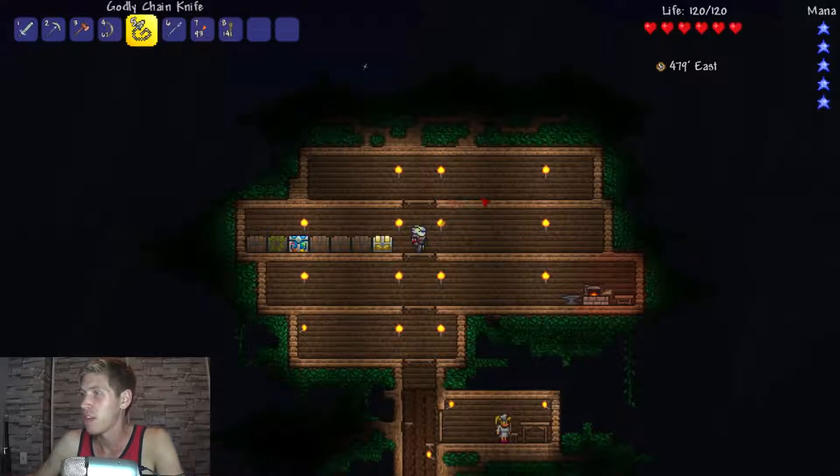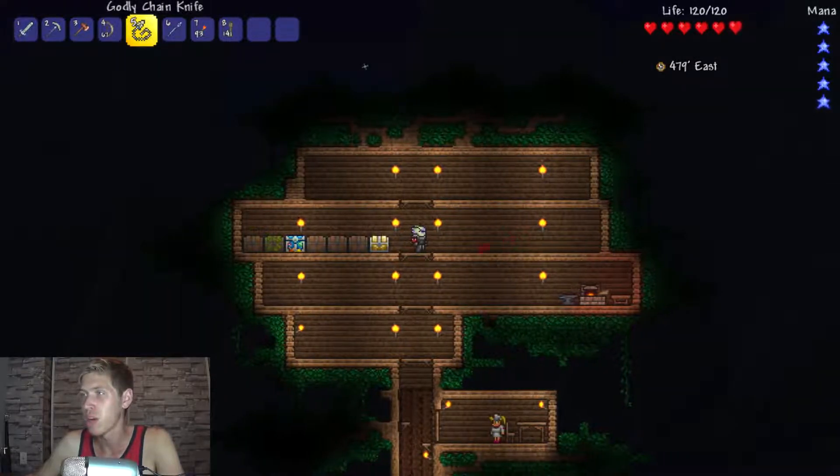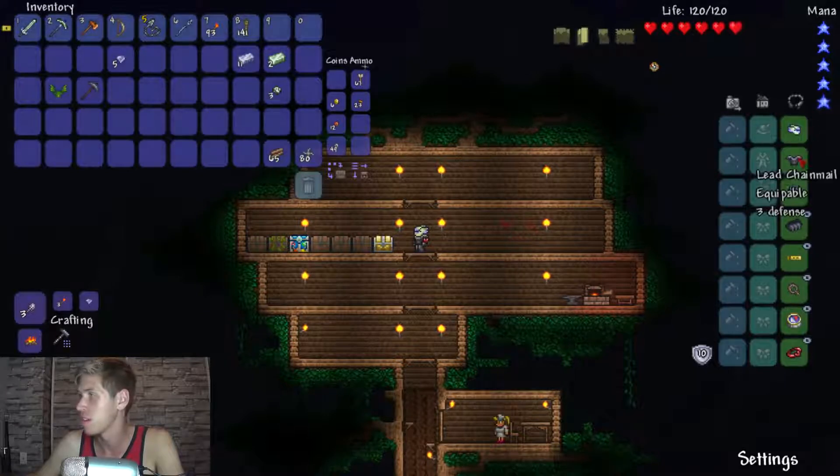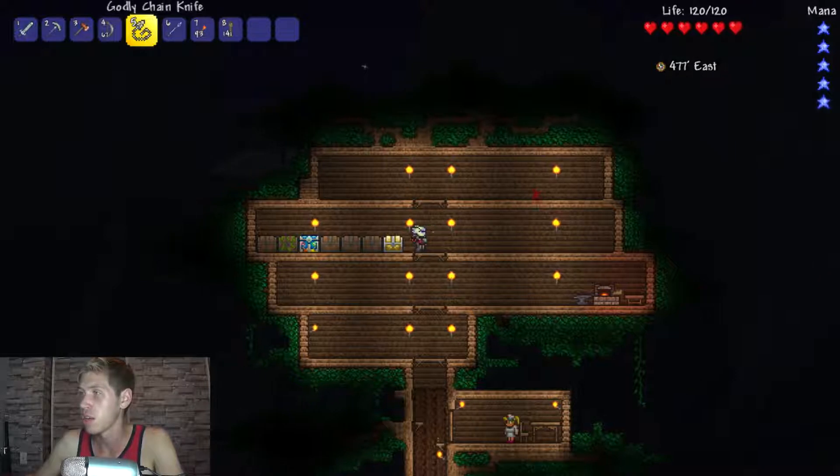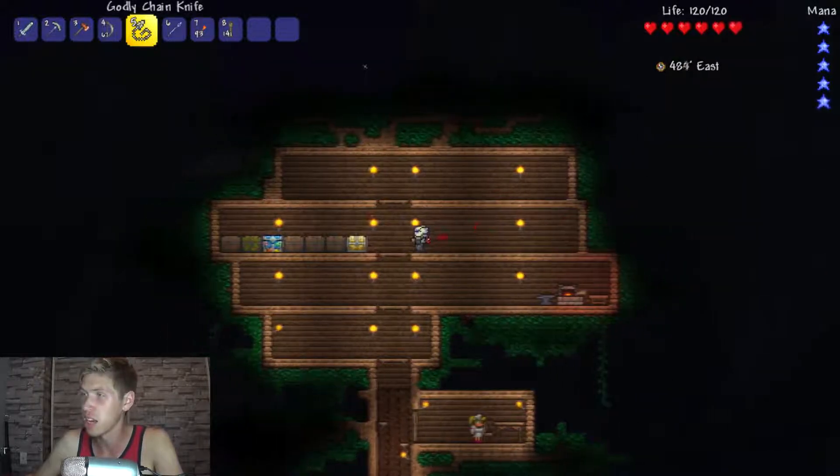It's dark. It's real dark. We got our armor — new armor. Some lead tungsten. That's good. And we have our diamond staff. We've upgraded quite a bit. It's pretty good stuff. Some tungsten tools. Got our godly chain knife. I'm going to be throwing this thing like a god.